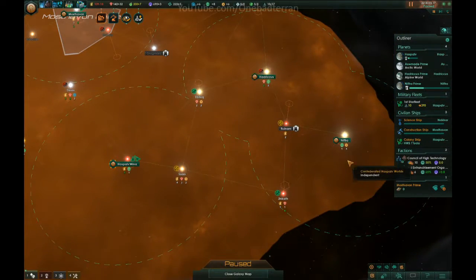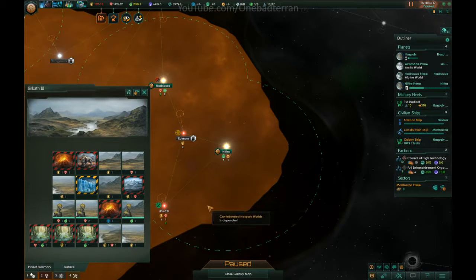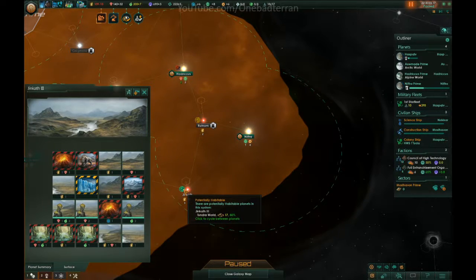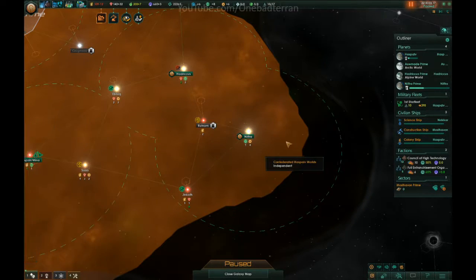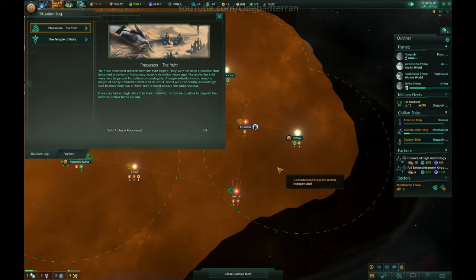We have another colony ship. I'm thinking out here — those are the pre-sentients. This planet has nothing, whereas this planet doesn't really have food options, so that's going to have to be a later colonization. This one at least has a lot of food. 60% habitability we'll have to live with. Every single one of them are crap. I think we give up the one food to get one more tile of bonus — so go there and see what you can do. That was Ruinum, right? That's where you're going?